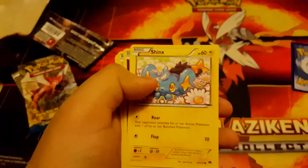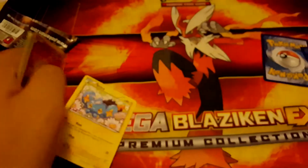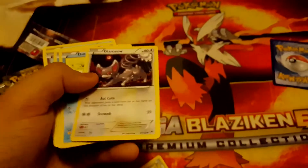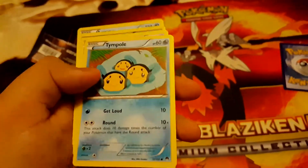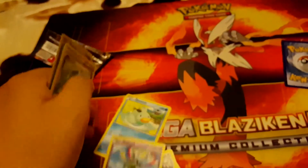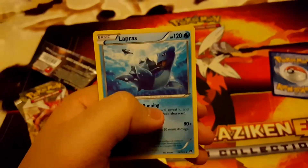Starting off with the commons inside — I ended up putting them in the back — so we got Shinx, Spritzee, Glamio, Ducklett, Tympole, Sigilyph, Max Potion — nice — and a Lapras.